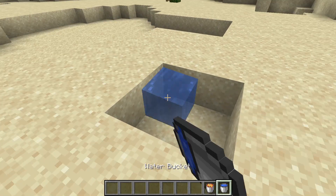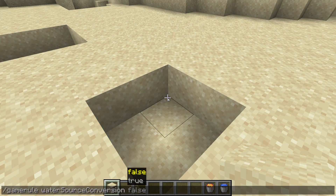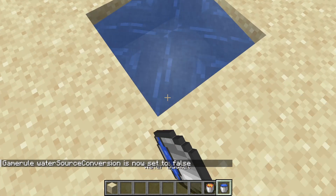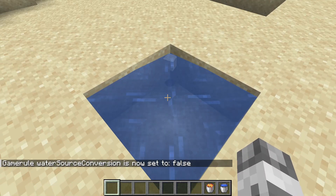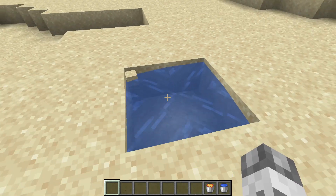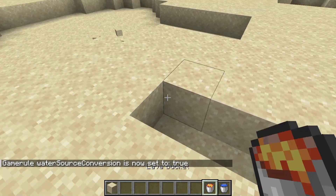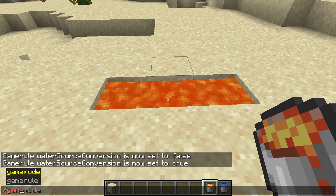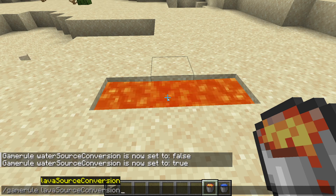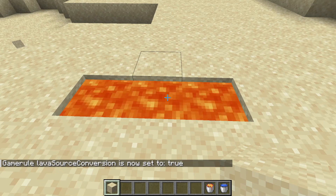If we make a 2x2 hole and fill up two of the opposite corners with water, the other two will be duplicated. With the game rule waterSourceConversion, we can set it to false, and as we can see, water is not duplicated. Lava blocks work differently. If we place it like this, we can see that by default lava is not duplicated. With the game rule, we can set lavaSourceConversion to true, update the block, and as we can see, lava can now duplicate.